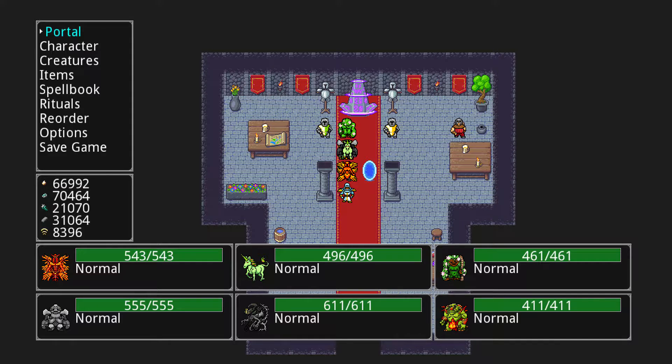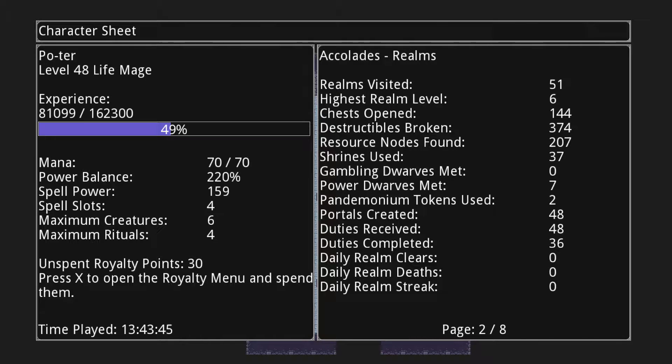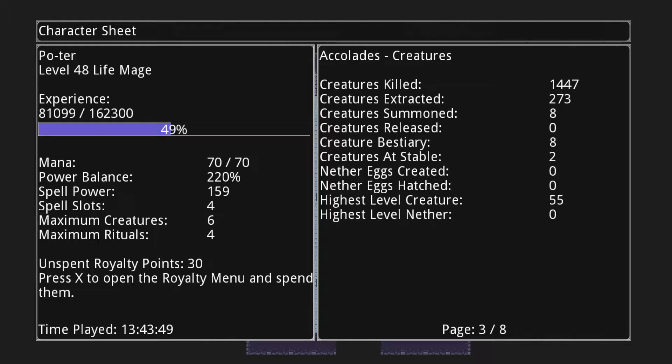Before we go, there was something I didn't notice that's important — it's under your own character. I'm a level 48 life mage. There's all the power balance, battles won, and stuff I pointed out. There are unspent royalty points — press X to open the royalty menu and spend them. I didn't know I could do that. My highest realm level was realm level six.